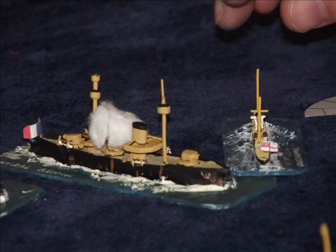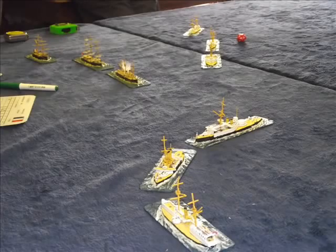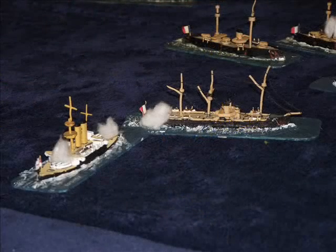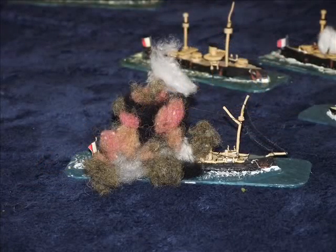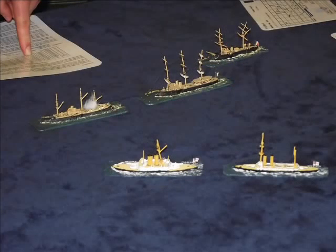The Courbet can also be seen ramming the Inflexible, cutting the Royal Navy ship in half and sinking her. The Amiral Baudin attempts to ram a torpedo boat but just misses. Here we see the Royal Navy squadron trying to get after the Devastation, and the Courbet coming under fire from HMS Victoria. Unfortunately for the French, the Courbet sinks.